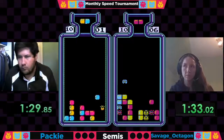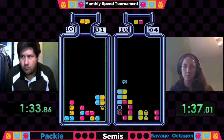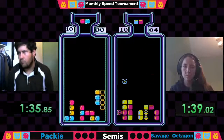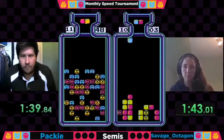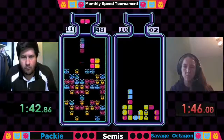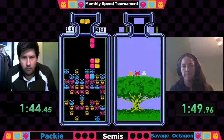It's now Octagon starting to get them doubles. It's now down to one for Paki — Paki will be out at 1:35. Octagon with a good tuck play, gets the horizontal clear and she's out at 1:48.